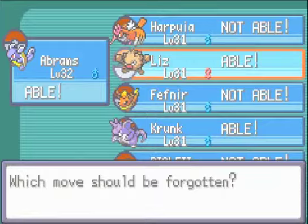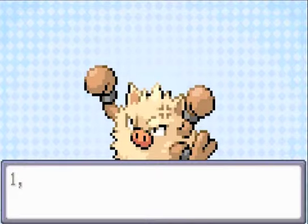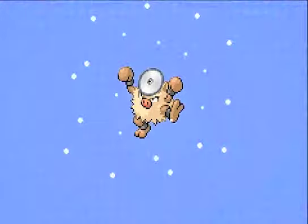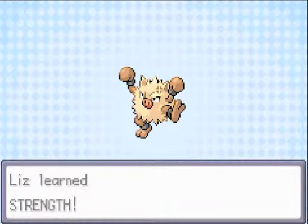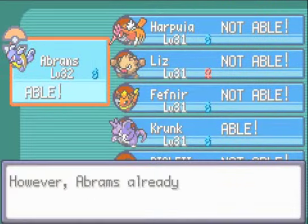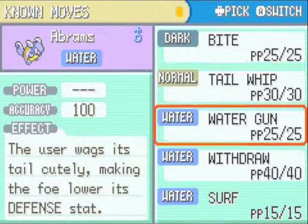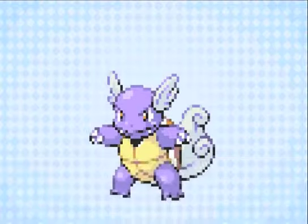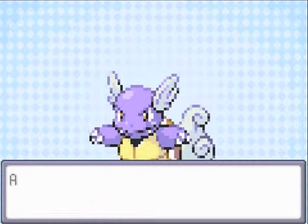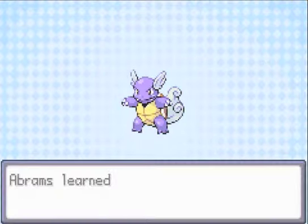Wartortle doesn't evolve at level 32 — it's 36, I completely forgot. I'm going to get rid of Scratch for Strength, because Scratch isn't that great and Strength will help more in the long run. I'm also going to teach Surf to Abrams. Note that Crunk can learn that move as well. I'll get rid of Withdraw for Surf because Wartortle and Blastoise — this whole evolution line — are really good at Defense and Special Defense, so it's a good trade.